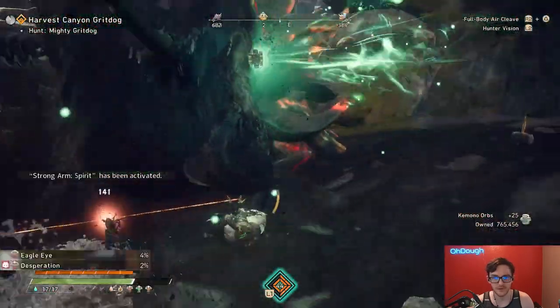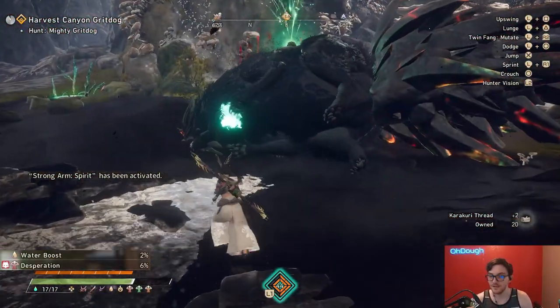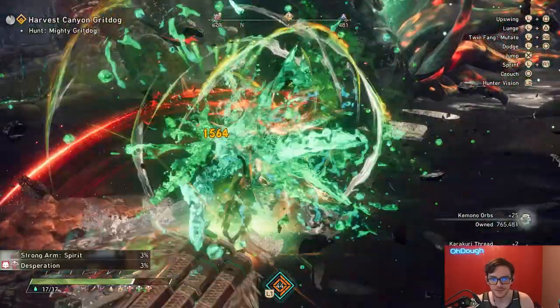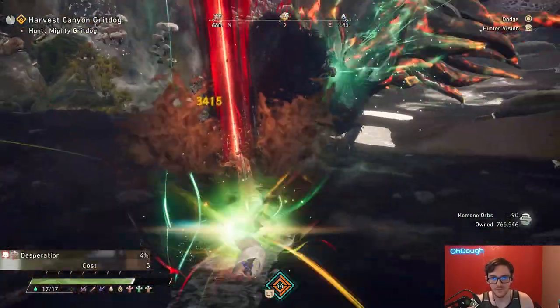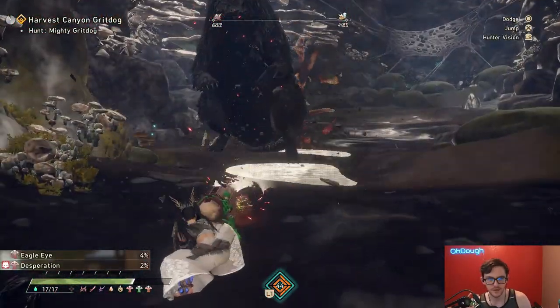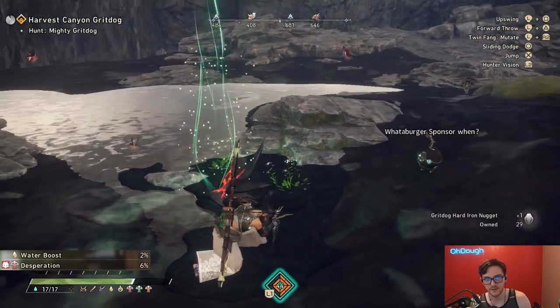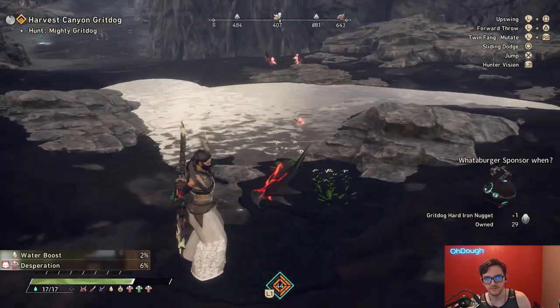Four Talismans. I got Desperation 2% — I wish it was more. Desperation 6% — I wish it didn't have Water Boost. Desperation 3%, 3%, and then a 4%. The majority of these came from Ember Plume, and these two came from Fervid Craze Bomb. The 6% came from the deeply volatile Dread Claw.